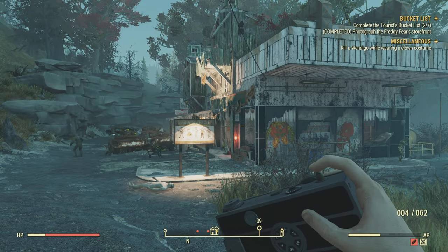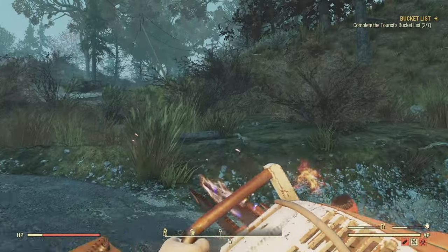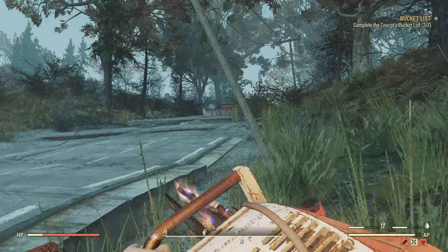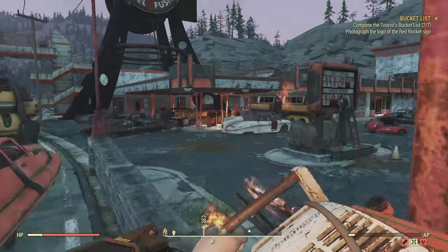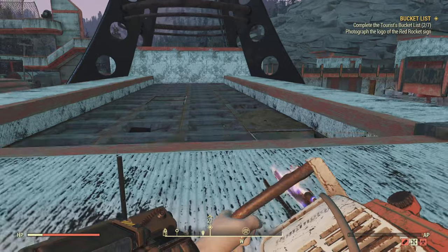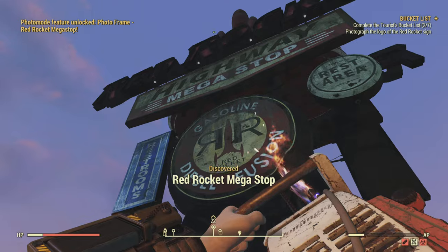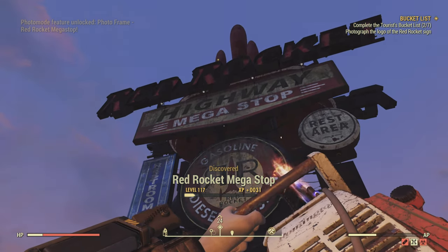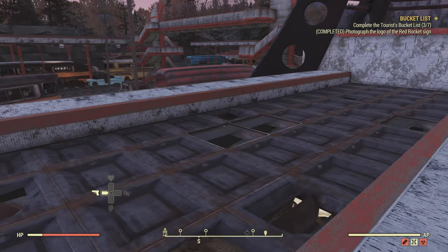This is Freddy's Fear Storefront, and we're just going to be running to the next one. You can't fast travel to the Red Rocket station anyway — you can see it in the distance, it won't take long to run. We're going to take a picture of this huge Red Rocket sign right here. Shouldn't be hard to find — you'll be able to pick it out and take the picture, and then you're at three of seven.